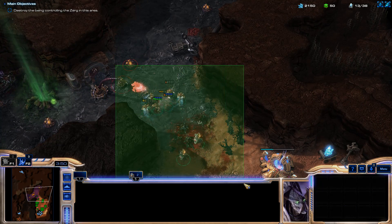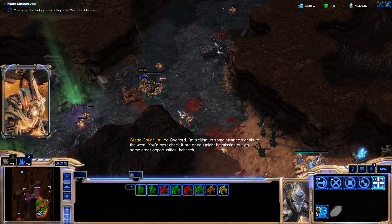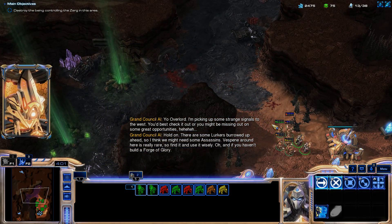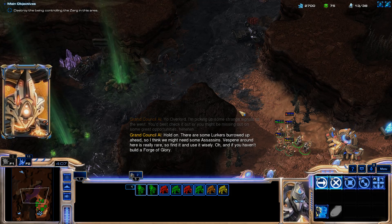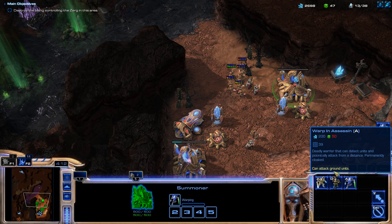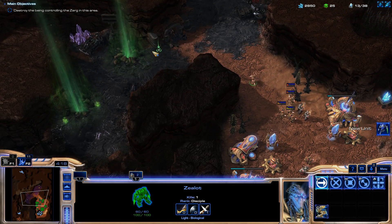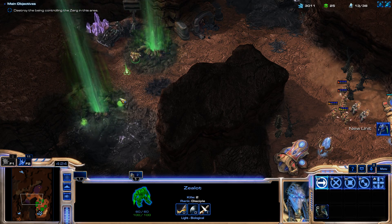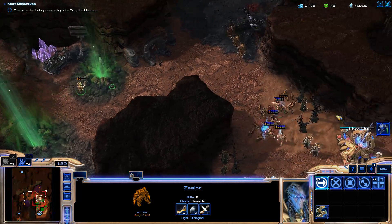Oh, we lost that guy - that was a waste. An in-game character says: 'Yo Overlord, I'm picking up some strange signals to the west, you best check it out - we might be missing out on some great opportunities.' Hey, you guys like my laugh? There are some Lookers buried up ahead so we need some Assassins. Vespene is really rare to find out here - use it wisely. If you haven't built a Forge of Glory... but we should be able to just go. Oh I messed something up - there are vespene pickups out here.